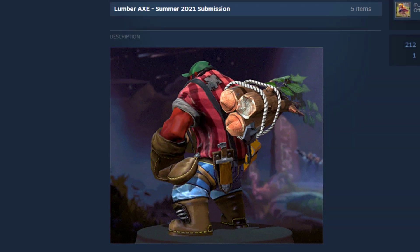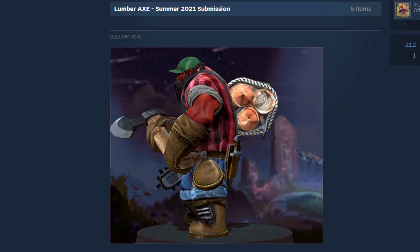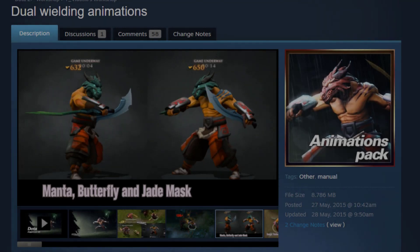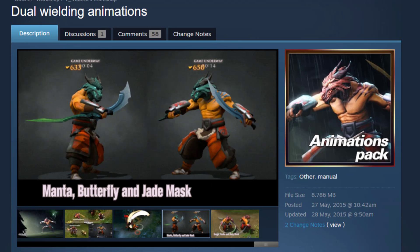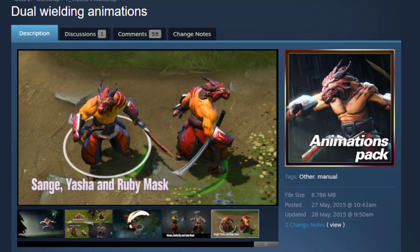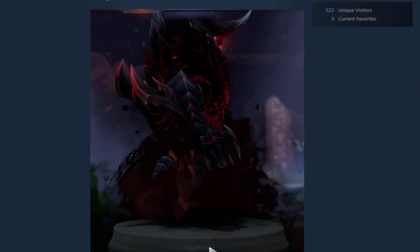Next up we have Axe with a green cup — what the heck, it's like Mario! This is actually an old 2015 submission. Hopefully Valve will add something on the pants or whatever. It's really unique — if they add this as an ultra rare, it could be like an arcana or persona version. It's just so good, hopefully they add this.